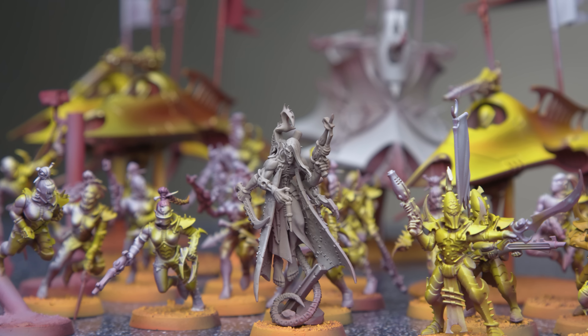They're supposed to be pompous elves, right? We'd need some poses that drip. Okay, let's fix the first problem: the heads. Head swapping is baby's first conversion, so this should be pretty simple. My Dracari live in the desert, so let's find some appropriately dry and dusty heads to swap out some of these helmets. At first, I was thinking of 3D printing some options, and I found lots of bits for Genestealer Cults, Talarn, Desert Raiders, etc., but they didn't feel alien enough.